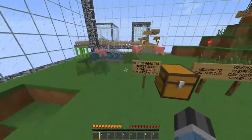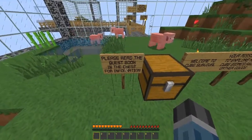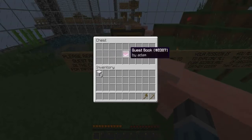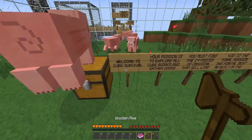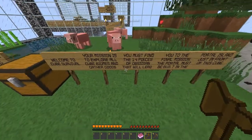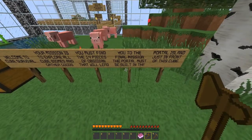So let's just read the signs here. Grab the quest book in the chest for information. We've got some will, stone, wooden pickaxe, wooden axe. Let's just read these. Welcome to Cube Survival. Your mission is to explore all cube biomes and gather goods. You must find the 14 pieces of obsidian that will lead you to the final mission.